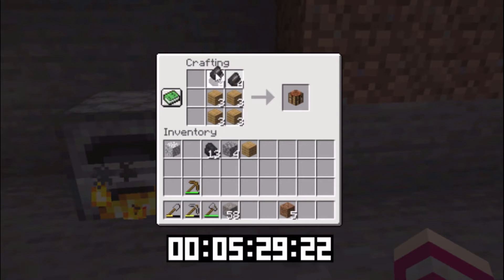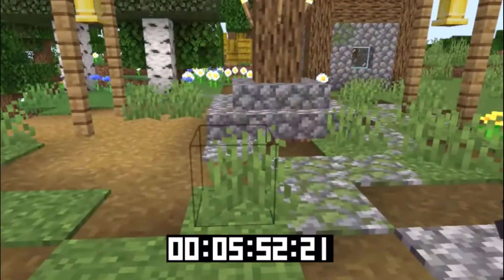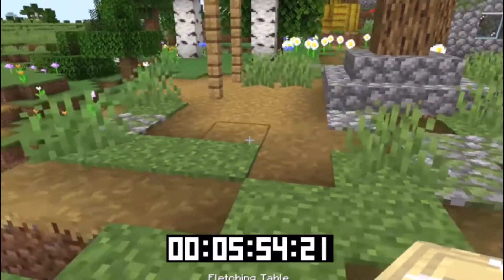Here is what we needed all that flint for — to craft fletching tables. This is why I wanted to start on this seed, because we spawn in a village. I will put this down in the middle of the village.